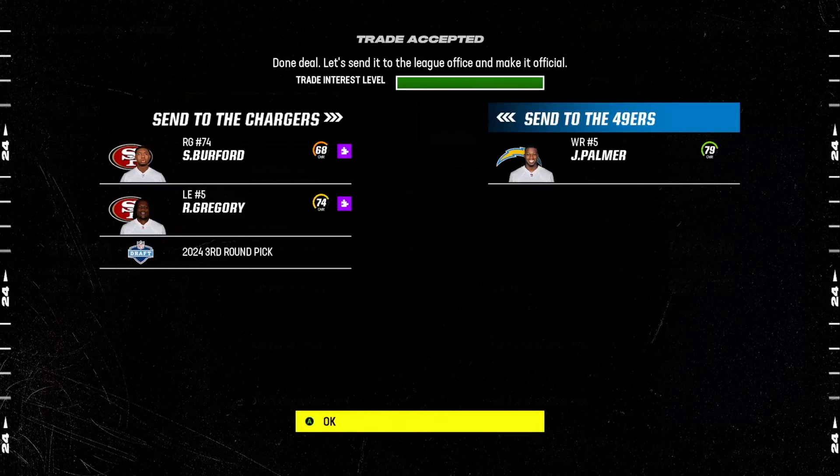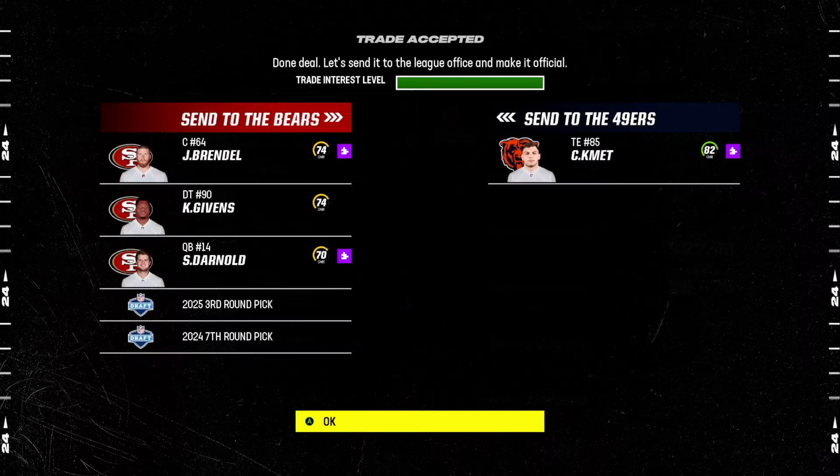A third for Joshua Palmer is a great deal for anyone looking for a young wide receiver. Our next trade is for Colt McKenna — he's 24 years old, 82 overall, with a star development trait. We gave up a third and a seventh, and that's a future third, so it's more comparable to a late third or early fourth in trade value. That center, old center, Kevin Gibbons, a 26-year-old D-tackle who won't progress, Sam Darnold as a backup quarterback — really only giving up a third and a seventh to get him. He holds a lot of value and I really like having him on my team.